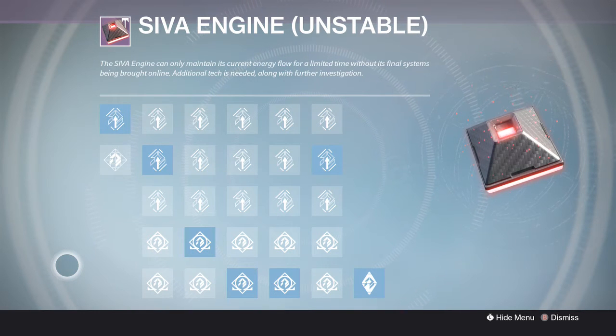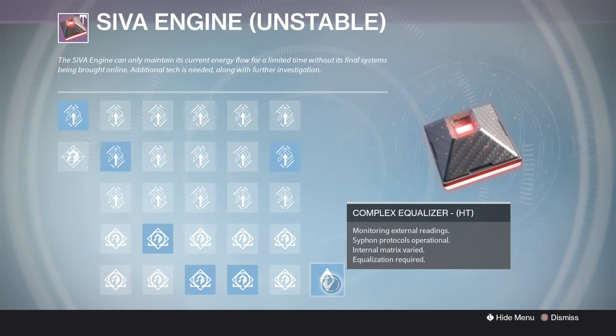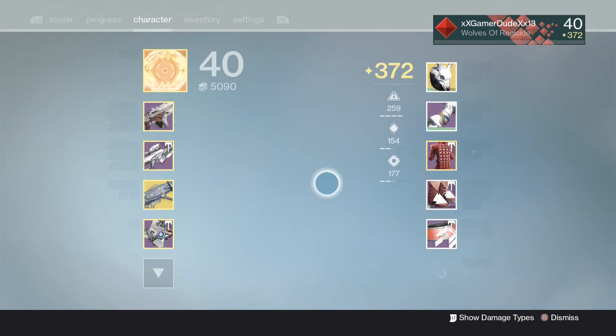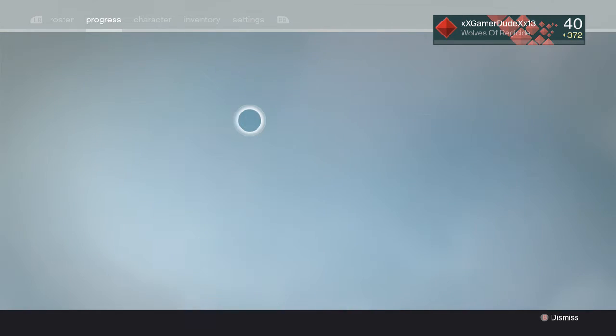Once you have done that and correctly put them in, you just need to hit Complex Equalizer — or in other words, just hit the A button. Once you've got that done, you will then proceed to the final part of the quest line, which is to return to Shiro 4 with the Infection Machine.